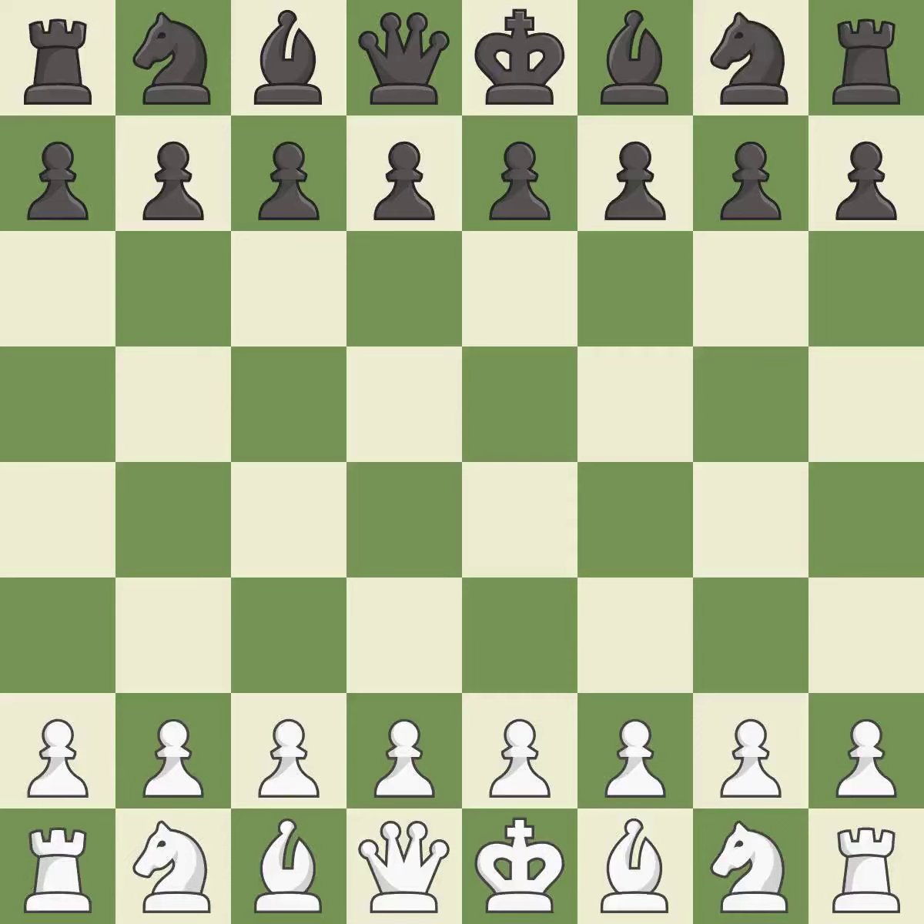Bononi Defense, Modern Variation. 4.Nc3 Nxd5 5.cxd5 d6 6.Nf3 g6. Intense — that was a serious game. That game was pretty competitive. Both players had an amazing opening. Black found some nice moves in the middle game, but white's endgame precision was a cut above black.